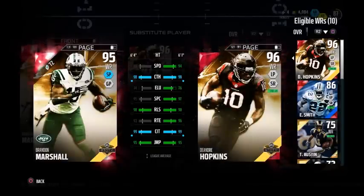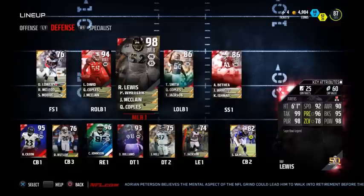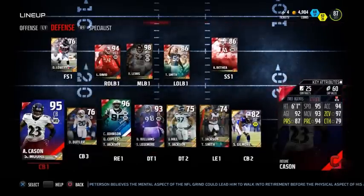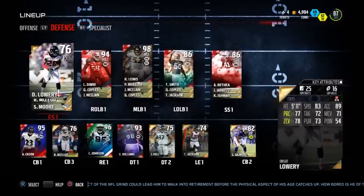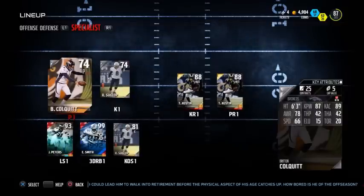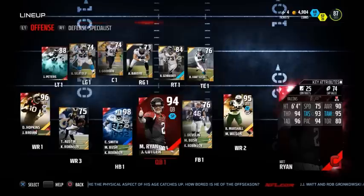The quality of players in every position is phenomenal. We've got DeAndre Hopkins and Brandon Marshall as wide receivers - both insane cards. We've got Matt Ryan at quarterback, a decent O-line, and on defense there's not one weak position really. Obviously free safety could be better, but we've got good linebackers, good strong safety, good cornerbacks, and a really good defensive line. We've also got 98 Emmitt Smith in there.